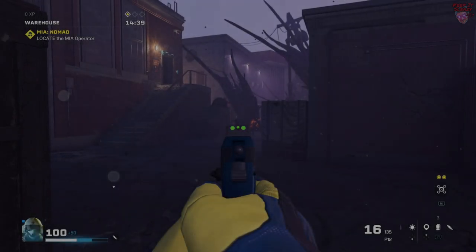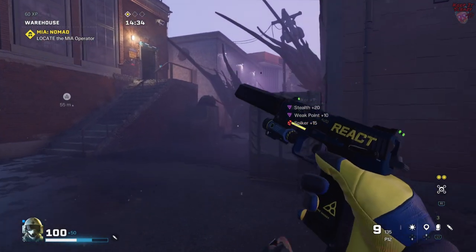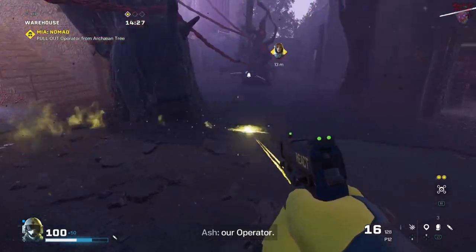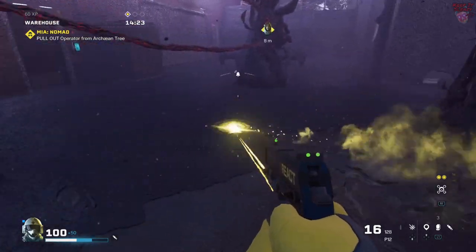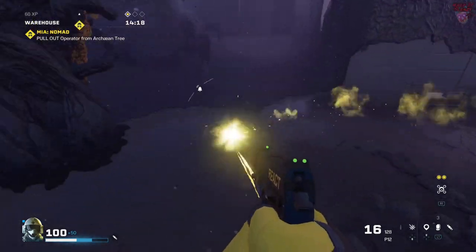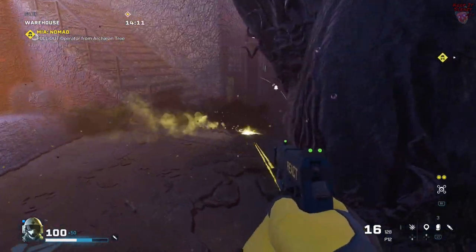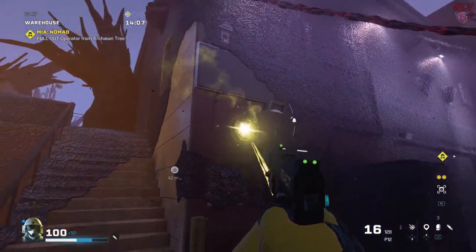The goal of MIA Rescue is to recover an operator that's gone MIA — any operator you've lost can be recovered if you complete the task. You'll only be able to recover lost operators if the MIA Rescue takes place on the same map you lost them. The ground around the Arc Tree will be covered in sprawl, so pay close attention to areas covered in sprawl for no apparent reason. When it's time to rescue your operator, one member of the team will have to pull while the others destroy anchor points.